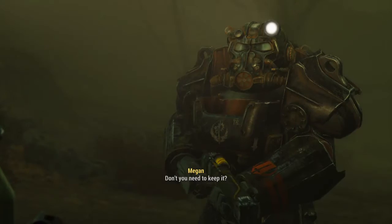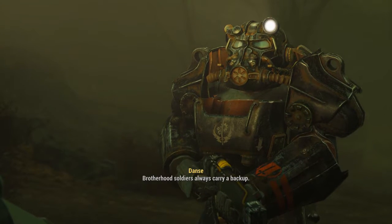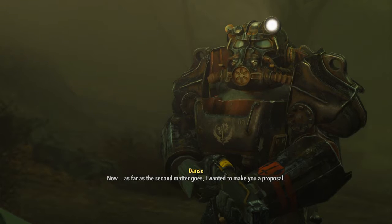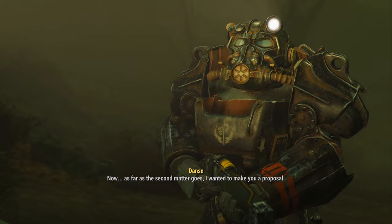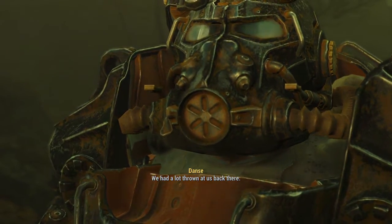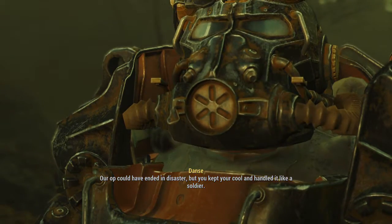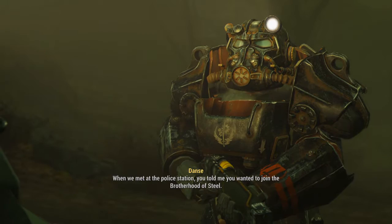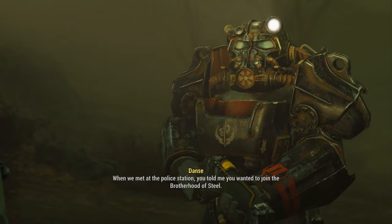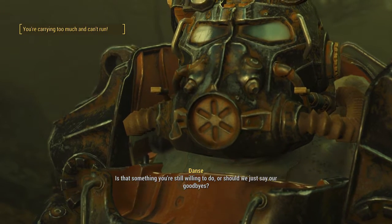'Don't you need to keep it?' 'This isn't the only weapon at my disposal — Brotherhood soldiers always carry a backup. Now as far as the second matter goes, I wanted to make you a proposal. We had a lot thrown at us back there — our op could have ended in disaster, but you kept your cool and handled it like a soldier. There's no doubt in my mind you've got what it takes. When we met at the police station, you told me you wanted to join the Brotherhood of Steel.'